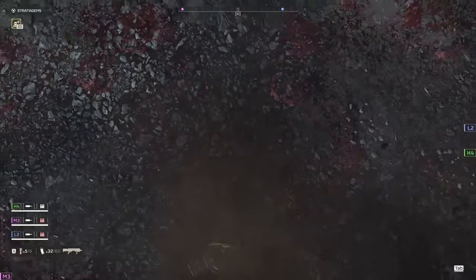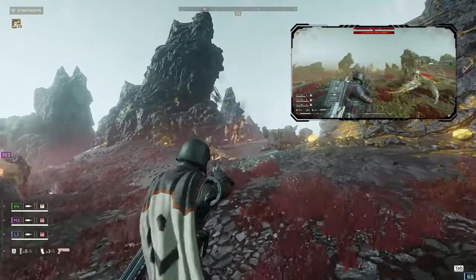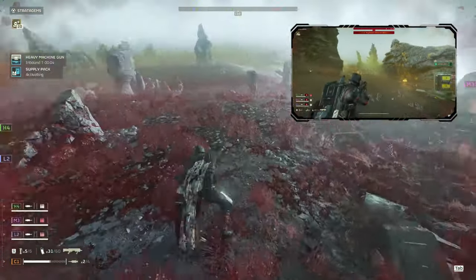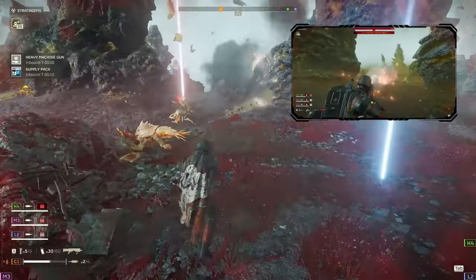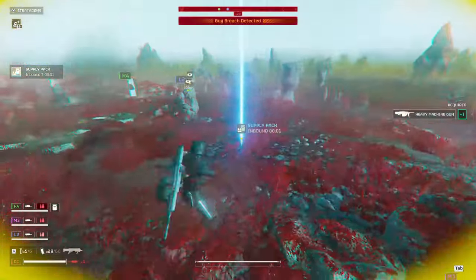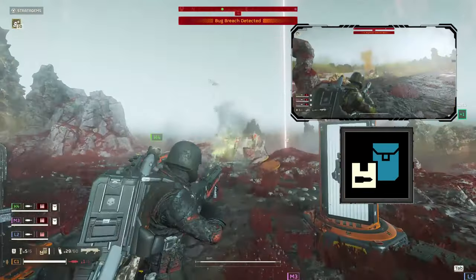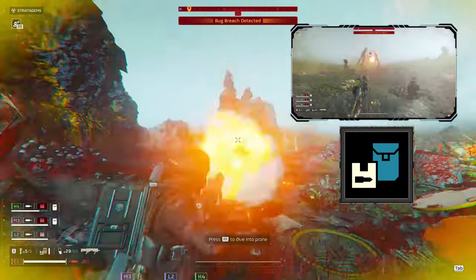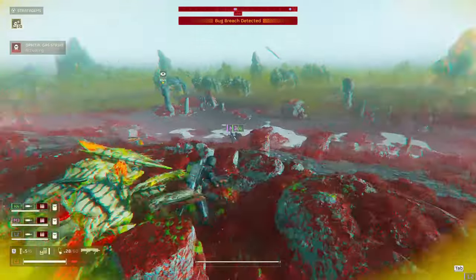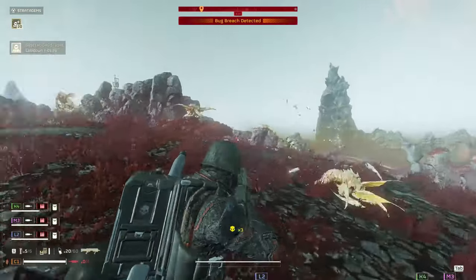The focus of this one is going to be on the teamwork and how we're able to work together. Let's quickly go over our loadout. The new Cookout shotgun is an amazing choice on super helldive — it's pretty much a halfway point between the default Punisher and the Incendiary Breaker. It has loads of stagger but maintains the fire effect, making it ideal for hunter swarms and slowly roasting medium enemies. If you haven't unlocked it yet, bring the Slugger shotgun paired with the Stalwart instead. We have the grenade pistol for clearing bug holes and stuns for stopping chargers. For heavy firepower we brought the HMG — the medium machine gun or Stalwart paired with the Slugger are also good options. We'll also be hauling extra supplies for our team. We've got an autocannon for general purpose work and a recoilless rifle with a spear for clearing heavy targets. When you drop into a super helldive mission, make sure your team has a variety of support weapons — it'll make it a whole lot easier to handle the myriad of threats being tossed your way.